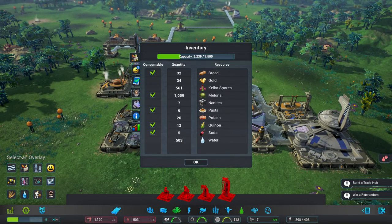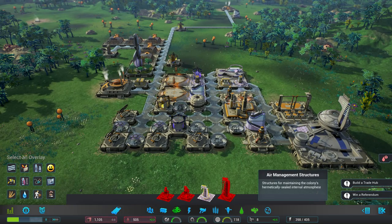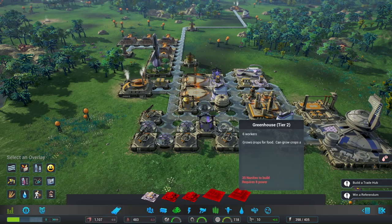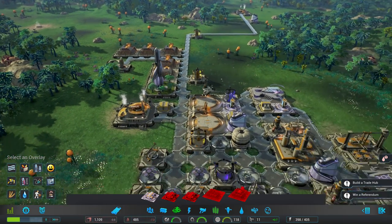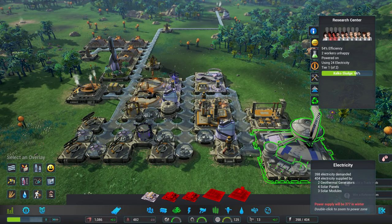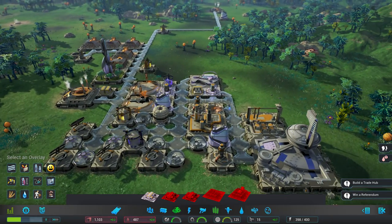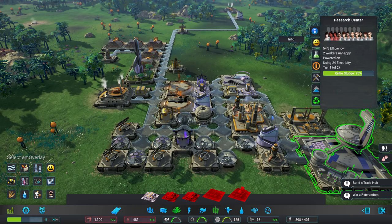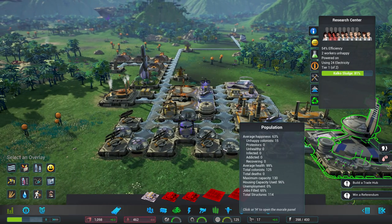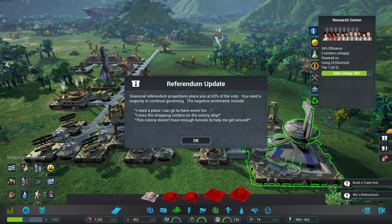Greenhouses producing 3.1 and 3.7 melons per hour. Storage at 558 and climbing — once our plant can start processing kelko sludge it processes really fast. Going with another greenhouse tier 2 with more melons. Population electricity at 398 — going to have to upgrade solar soon for 12 nanites. Another thing to be aware of — 65% of jobs filled, at least we're being more efficient. Election coming up soon with colonist feedback incoming.